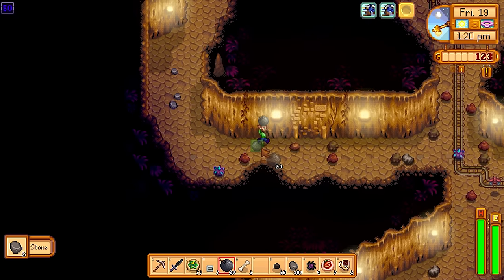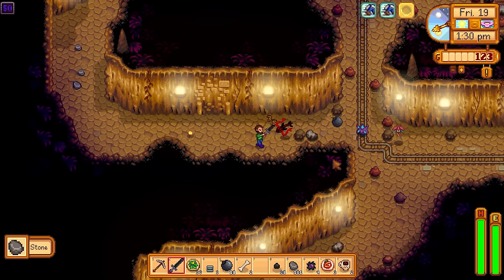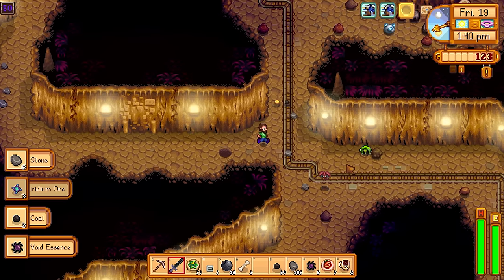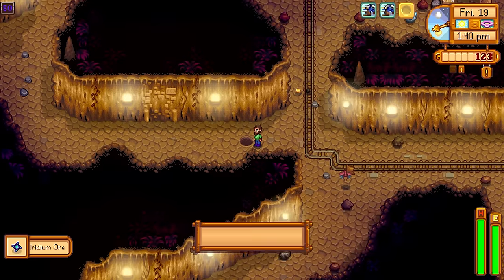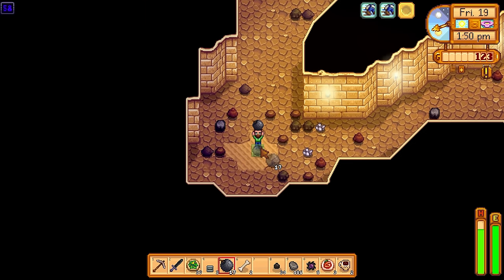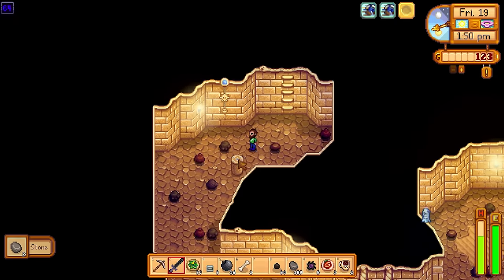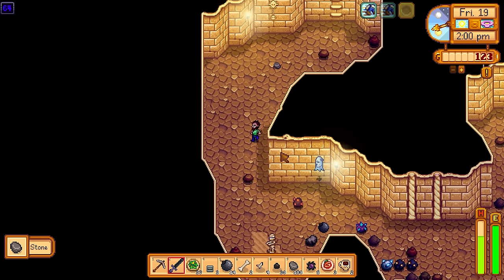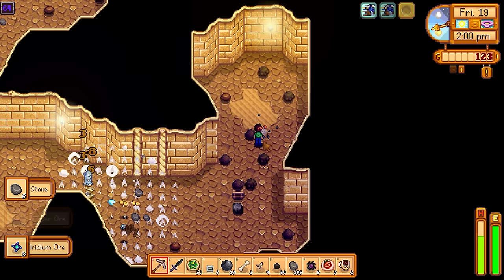When you get your hands on the Galaxy Sword it makes combat a lot easier — it has very good attack power and is also very quick. You should also consider completing Monster Eradication goals. There are a lot of overpowered rings in this game: the Crab Shell Ring gives plus 5 defense, and two of those combined gives plus 10 defense. You've also got the Slime Charmer ring for killing slimes, and the Burglar Ring for greater item drop chance from enemies.